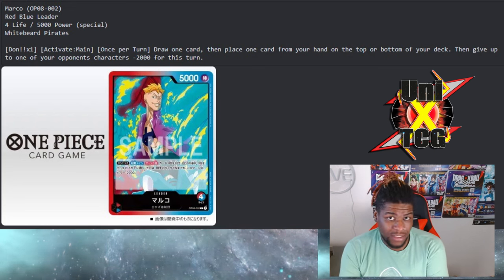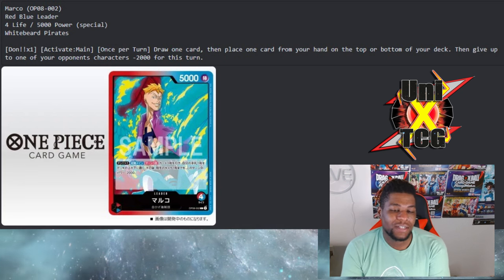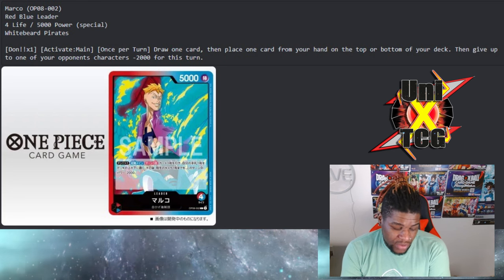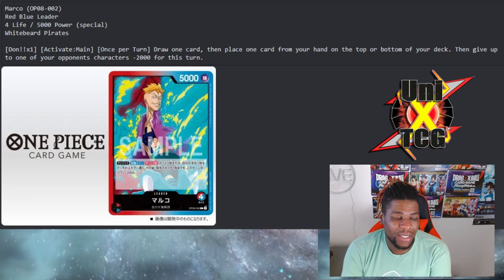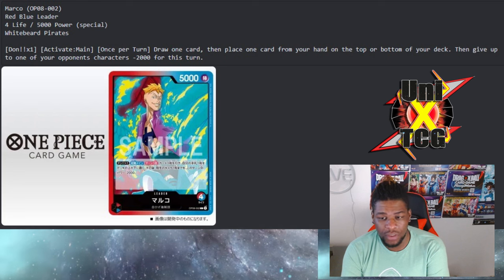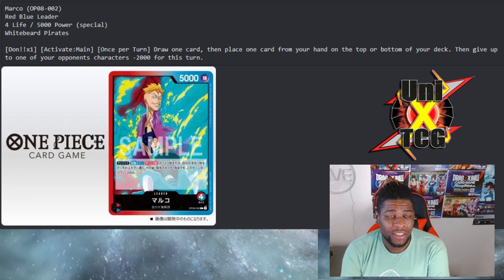With the cards available to red, this can become a monster on its own. Because it has an inherent minus 2000 power on the leader, this is going to have almost a Sakazuki-like effect, where the minus one allowed you to use so many cards in so many different ways. This is going to do the same thing with a lot of red's destructive arsenal.